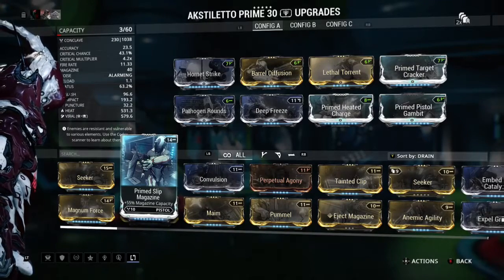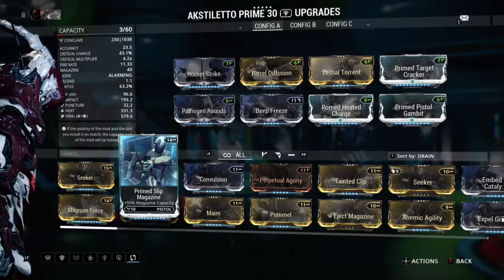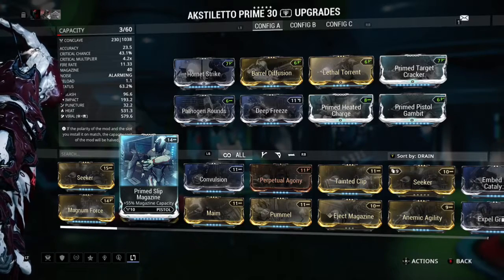So we start off with Hornet Strike, Barrel Diffusion, and Lethal Torrent — your main three for pretty much any secondary in the game.